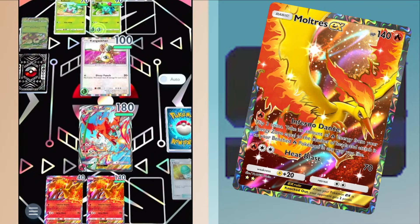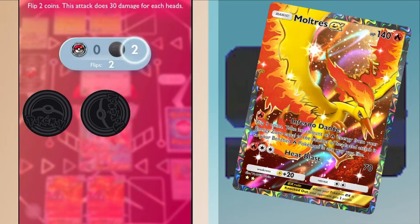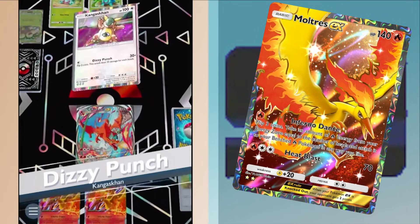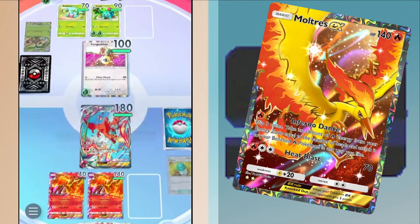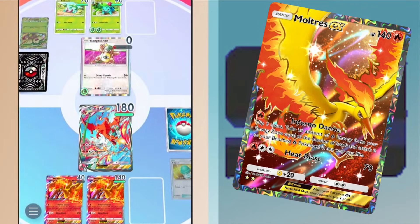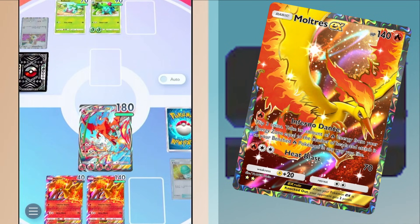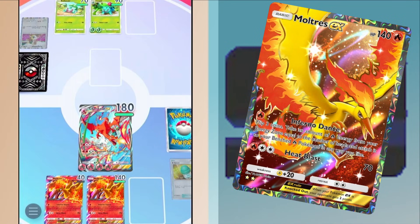I could talk all day about different Fire strategies, but they all have one theme in common: attack better than anyone else. If you're building a Fire deck and it can't do that, it might not be as strong, and that's why themes are important. But we've already covered two Fire deck theme makers, so let's talk about some other types, like the Dark type.